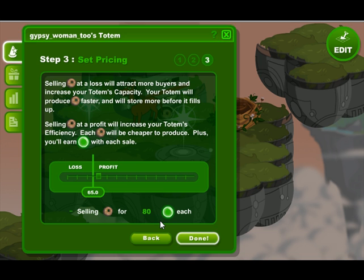We want to make a profit or else our totem won't grow, so it's got to be above that line — that's our break-even line. The slider may not work very well, but we'll try and hit it on 70 and then click done.